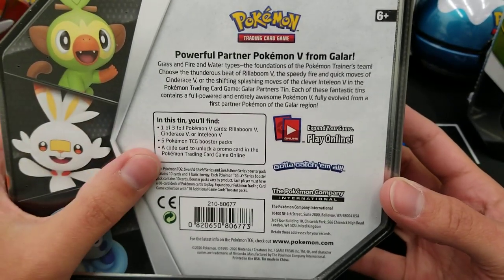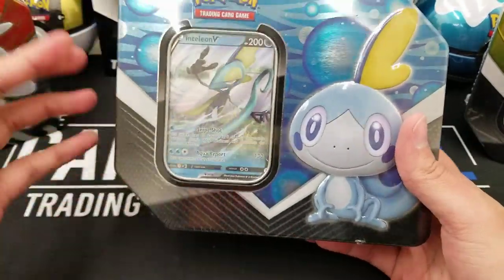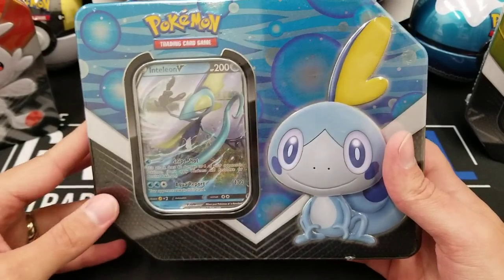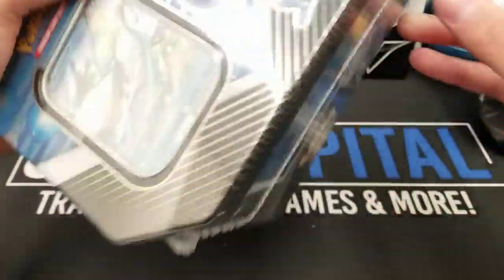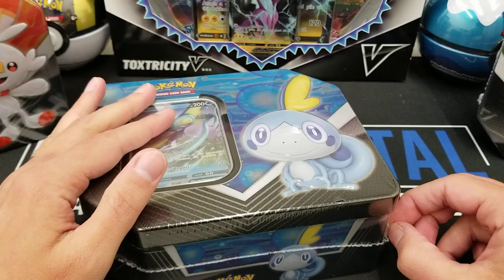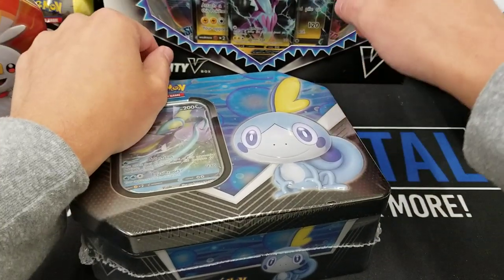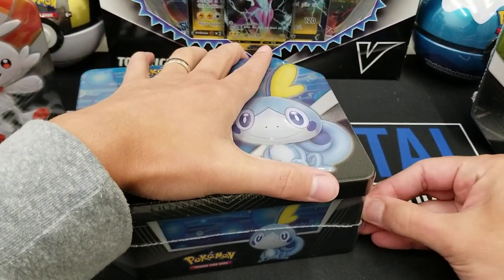It just says you unlock a promo card — singular. So I guess assume the code only gets you one copy of the V, and anything extra is a bonus. If you've personally redeemed one of these, leave a comment and let us know what you got with the code to help confirm for everyone. I'm very curious to see what sets are in here. I'm going to guess two Sword and Shield, maybe one Cosmic, one Unified Minds, and then one like Evolutions or Steam Siege. The Toxtricity V box has two Sword and Shield, one Cosmic Eclipse, and one Evolutions — so I'll assume there's still one XY Era pack in here.